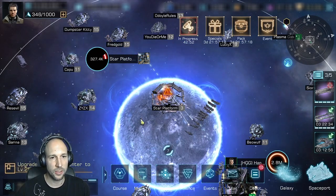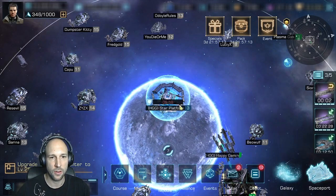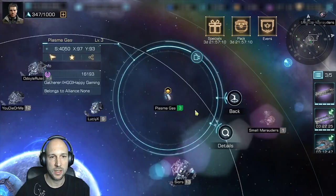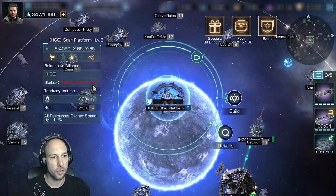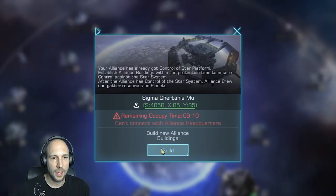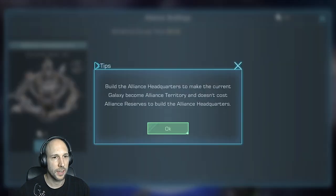As soon as you finish and win the star platform, a timer starts. This timer shows you that you now have to take it over — at the moment it's temporarily occupied, it's not mine yet. You click the build button and click build. We don't have an alliance HQ yet, so we just confirm and build an alliance HQ, which will make this our HQ.